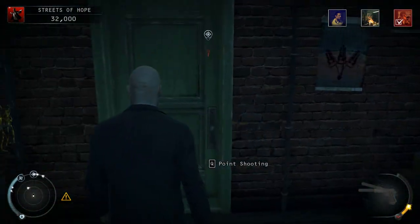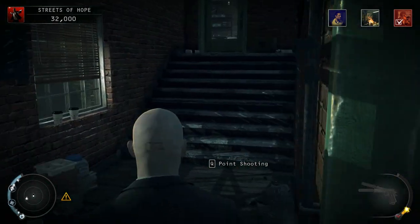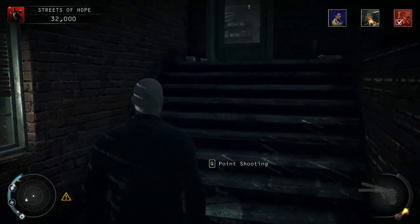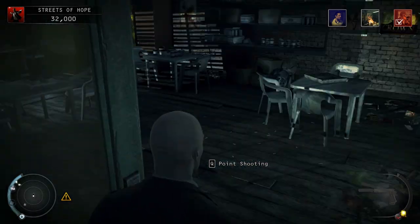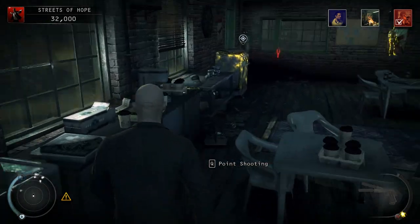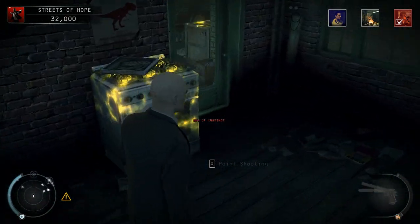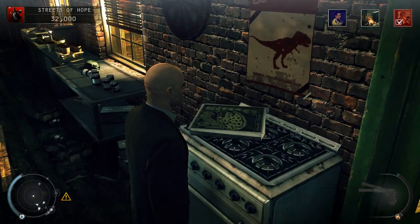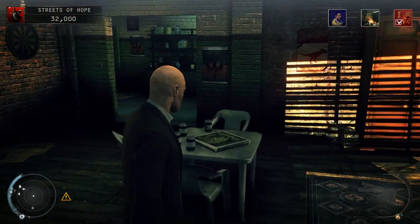Next step is to take out Mr. Landon Metcalf. The way we're going to do it is by another gas explosion — it's not original, it's been done many times before, but it's one of the old faithful techniques. We're going to switch on this stove and turn on the gas. His patrol doesn't quite take him close enough to the stove to blow him up.